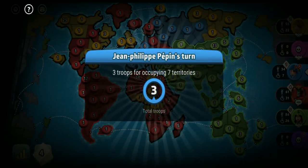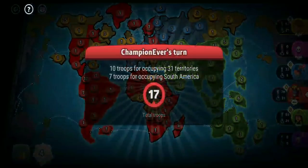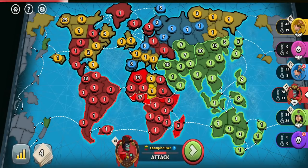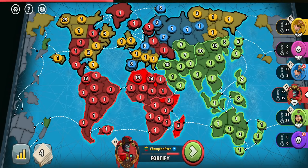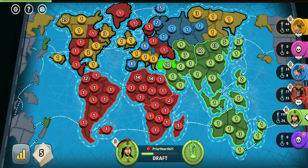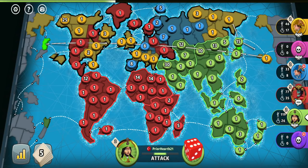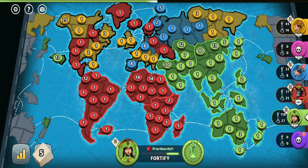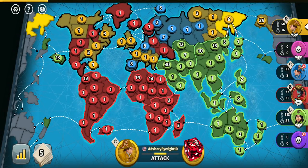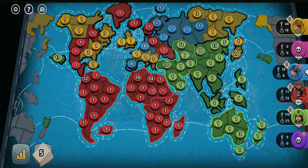At first, yellow could have attacked me to prevent me from becoming too strong, while now he could potentially be trying to force me to attack green, so I would ruin the diplomacy with him but the balance of the game would be saved. At the same time it's possible that yellow just wanted to simply suicide on me all this time — that's impossible to know unless yellow explains the thoughts behind his moves himself. His moves could be interpreted differently each time — we can just speculate, and each person's interpretation could be very subjective based on personal feelings, experience, or opinions.